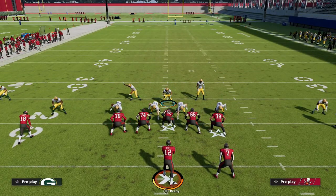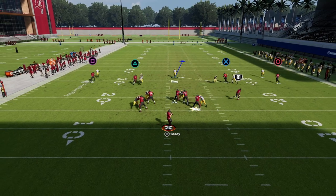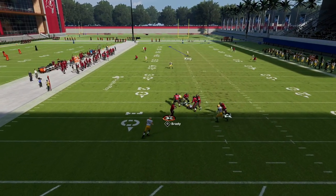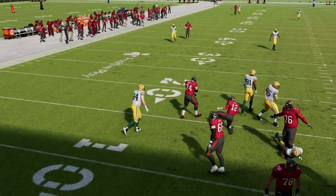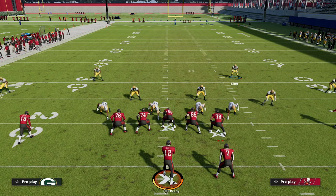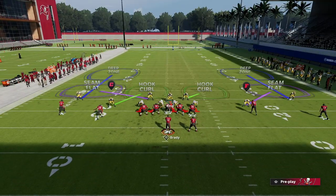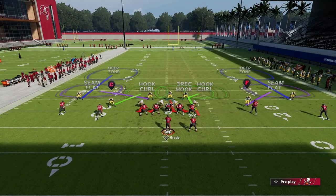If they get creative and run double crossers, you'll see that they run into each other a lot of times. You just want to pick the one getting separation — one will get separation and one won't. Try to be smart and cover the one that doesn't get separation. That's what I've found works best.